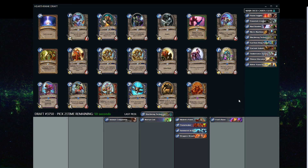Starting in pack two, there are more strong Shaman cards coming through. It doesn't look like we end up getting anything in the Mage range here. Witch's Brew used to be much better.